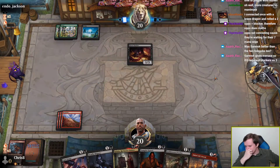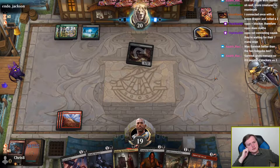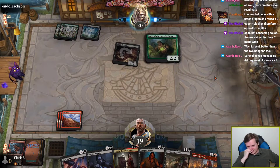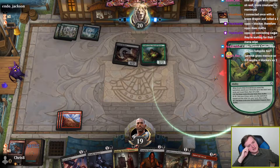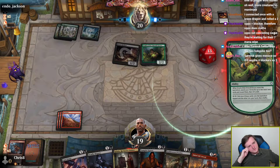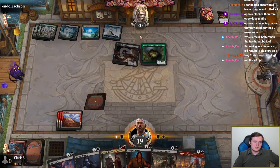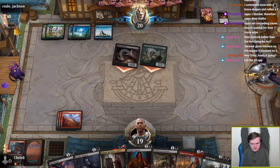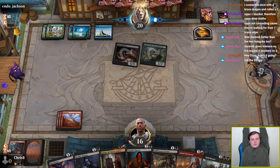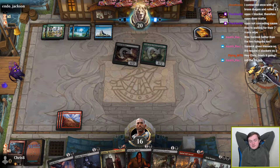Druid fixes our opponent's mana problems. They don't even have a plains to fetch? Or are they just valuing their not-terribly-good double black card again? I don't think we're winning this one, squad. Naturally goes pretty well — not this particular game, but you know, life.